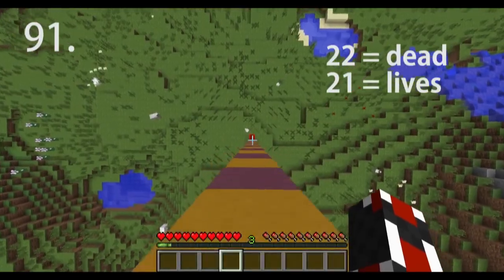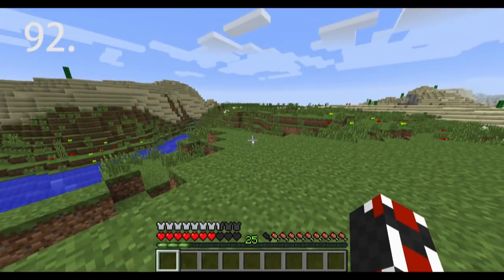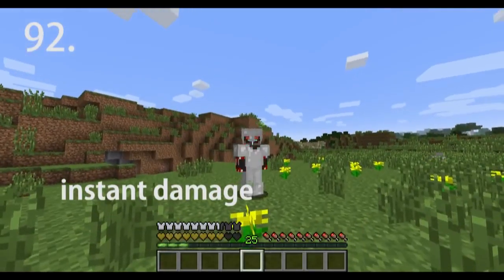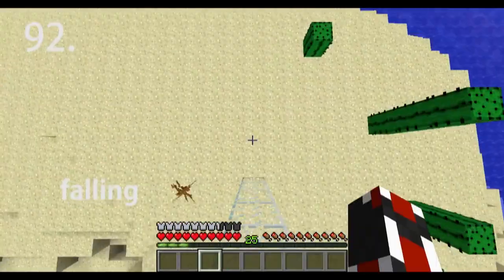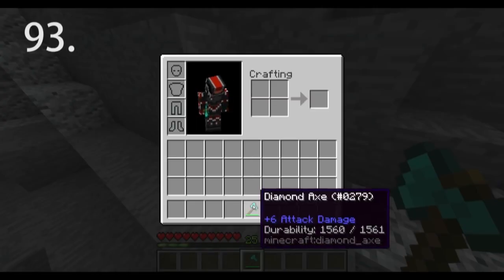Falling 22 blocks will kill you; 21 will not. Your armor does not protect against — and is not damaged by — the following: ongoing fire, suffocating inside a block, drowning, starvation, poisoning, instant damage potions, the wither effect, and fall damage.